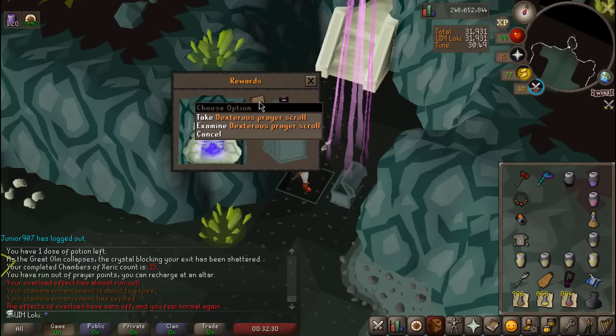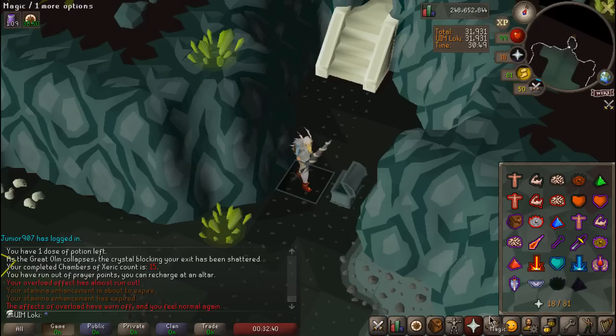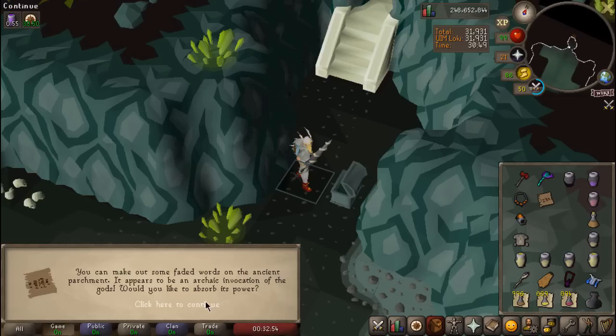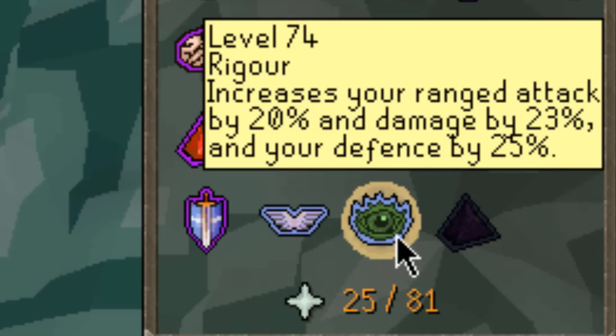Dexterous Prayer Scroll, 15 KC! I will take that. Rigour is extremely, extremely good. That's gonna make raiding so much better. A 15 KC dex, that is so good. That's like one of the main reasons I'm even here. I'm going to read that right away. Learn Rigour, baby! Oh my god, that is fantastic.